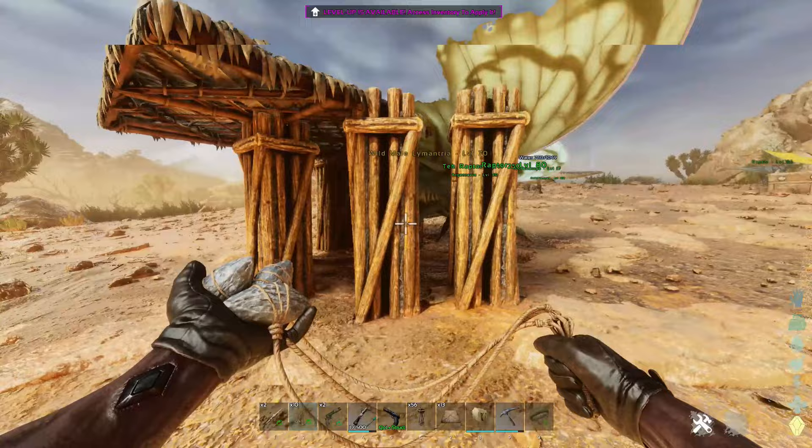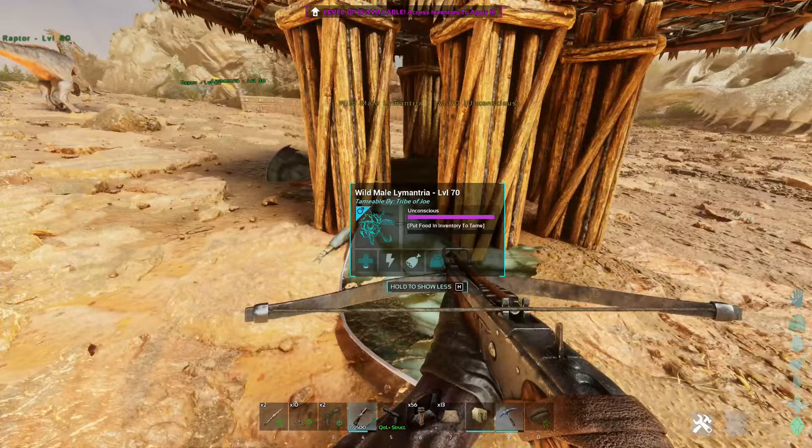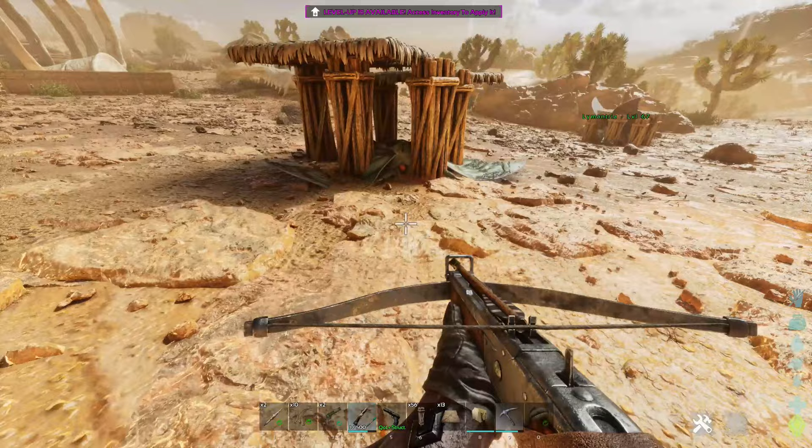And we can start tranking it out. One of them is tranked out. I'm in creative mode so I have quite high-powered stuff at the moment. Generally speaking, you're not going to be able to knock that thing out when you bola it, especially at a good level. But now that this one's out, you can go ahead and feed them the berries and get them tamed up. That's the first method.